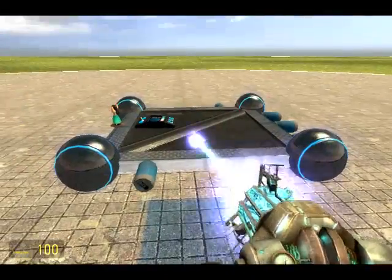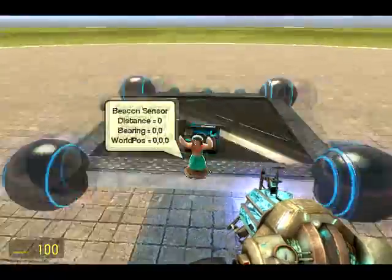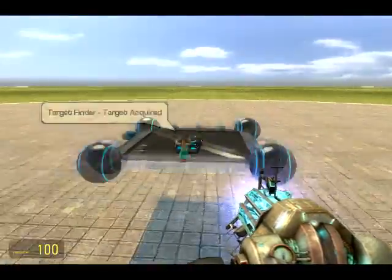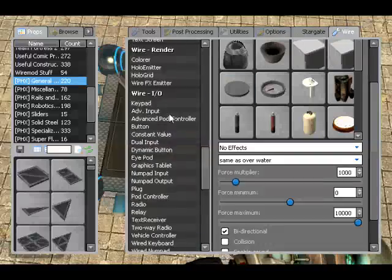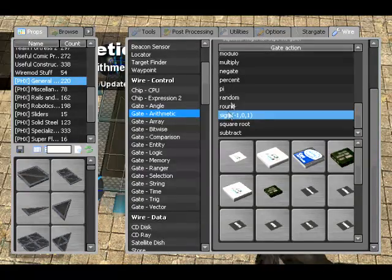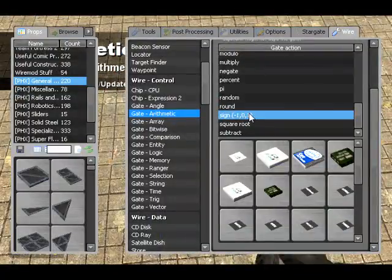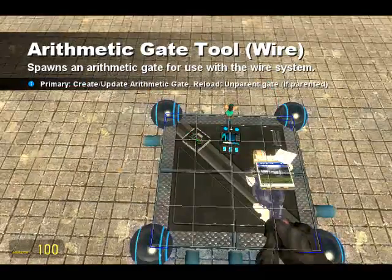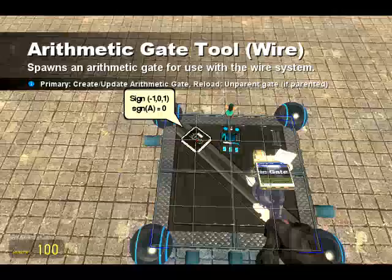Now that's sorted, you're going to just unfreeze that and you see it just floats there. We're going to do left and right first. There's a gate called the sine gate under arithmetic. It limits things between negative one, zero, and one, depending on which value it's closest to. So if it's slightly negative, it'll be negative one; if it's slightly positive, it'll be positive one. You get the idea.